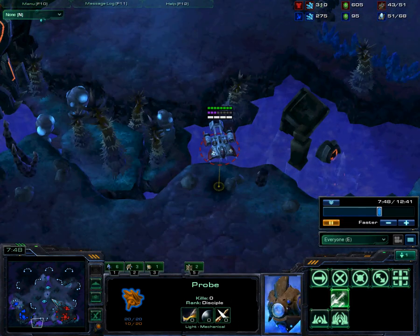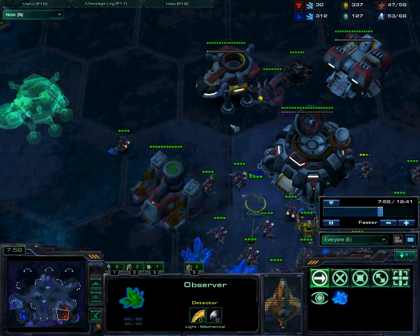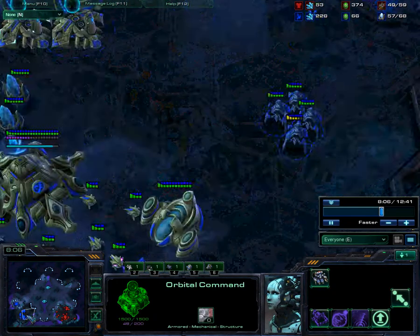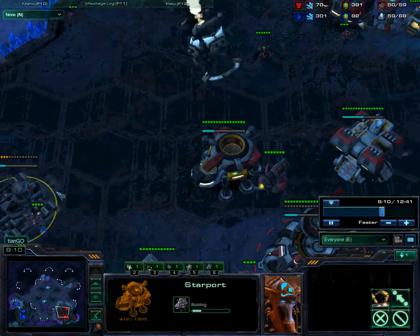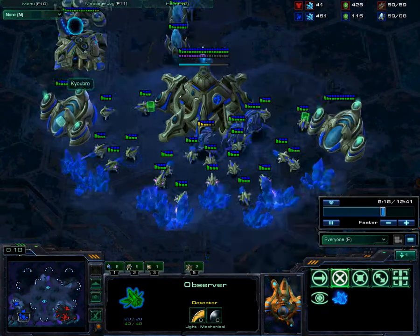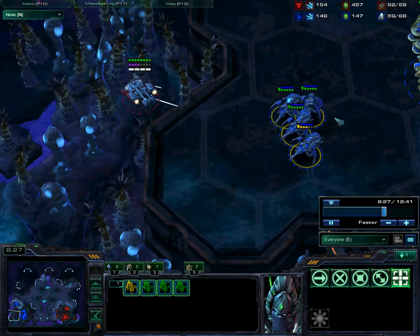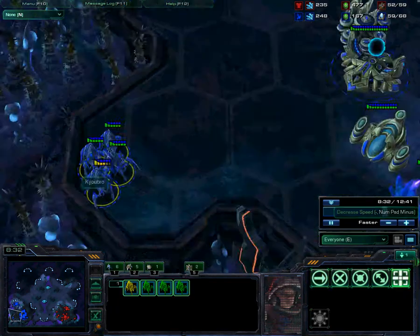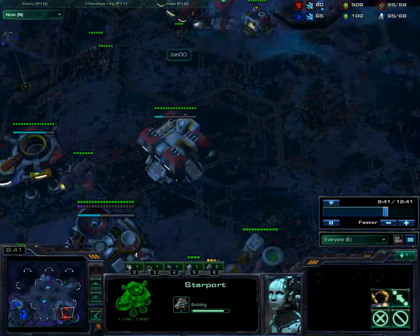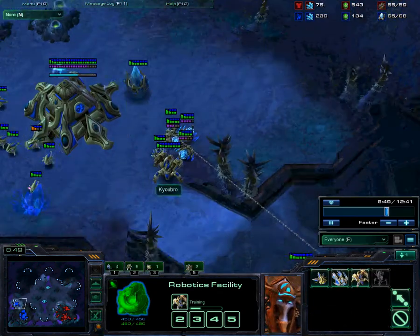So I go into his base, I scout that he's got the starport going up. I have my observer just chilling here for a little while. Meanwhile, I'm just producing a lot of Immortals. I haven't scouted the second starport yet, but I will in just a second. My observer has scouted his second starport going down, and no tech lab on the factory. So I know that Immortals are kind of useless. I get another one just because.